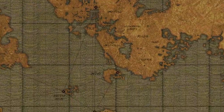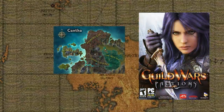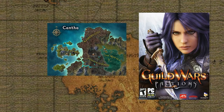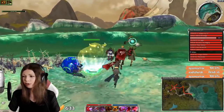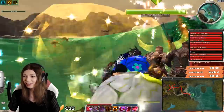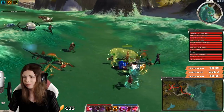Cantha is a continent to the south of Tyria and Elona. It was first introduced in Guild Wars Factions all the way back in 2006. That was 15 years ago, so it is no wonder that most players are not that familiar with Cantha. To many people, Factions kind of felt like the first expansion to Guild Wars 1, even though it was technically a standalone game. So when Guild Wars 2 came out and people started speculating about possible expansions, Cantha sort of naturally came up.